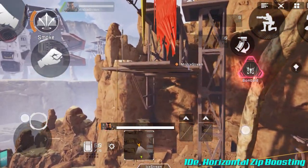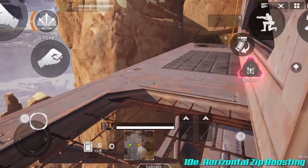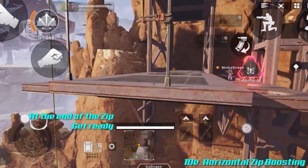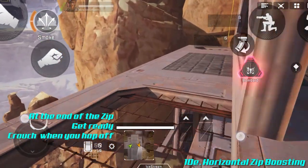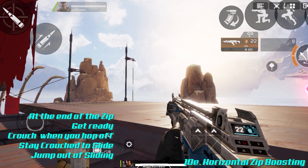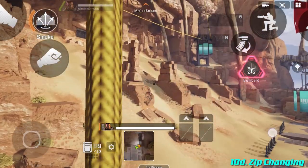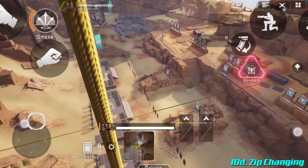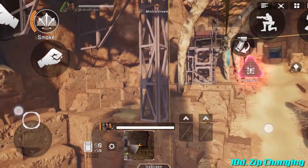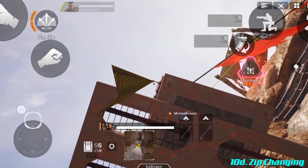Horizontal zip boosting: when you get to the end of a horizontal zip line, you can get a movement speed boost — but you've got to time it right. As you're approaching the end, get ready. As soon as you hit the end, crouch and hold your crouch button to enter a slide, then jump off for a nice speed boost. Finally, zip changing: you can go from one zip to another just like Tarzan — jump off, time it right, and as you close in on the next zip line, press jump and off you go.